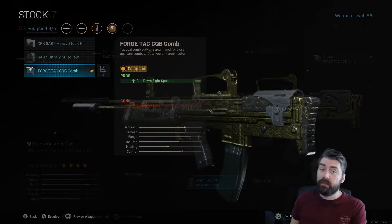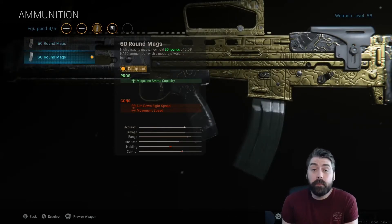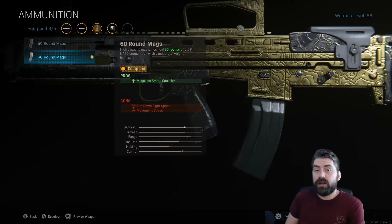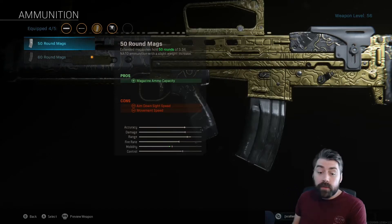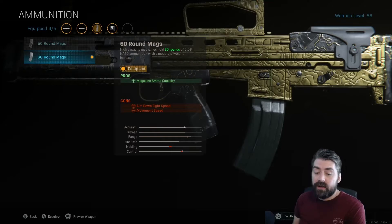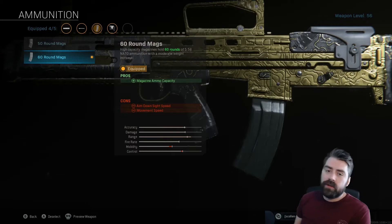Finally, we run the 60-round mag. The reason is pretty simple: more bullets. With the play style you're going to use with this gun, you need lots of bullets to lay down suppressive fire without reloading. Your objective is to down multiple enemies as quickly as possible. The standard 30-round mag just isn't enough. You could go with 50, but the 60 does lose a little bit more mobility — however, the stock has boosted mobility back up, so it balances out nicely. Definitely run the 60-round mag.